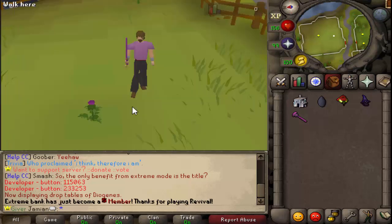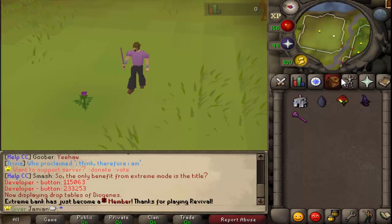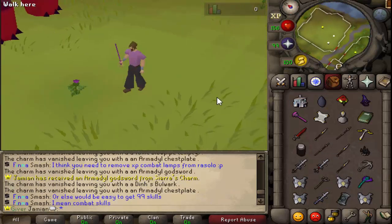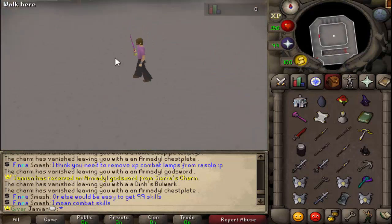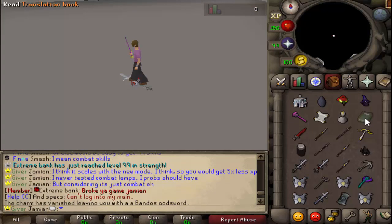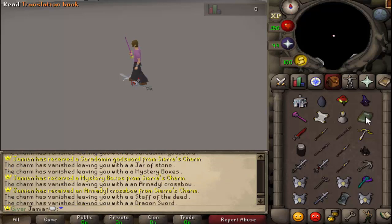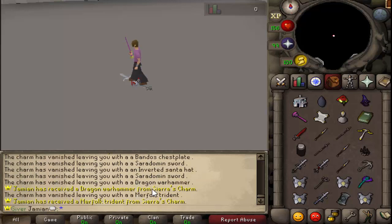Sierra's Charm is now a little cheaper - it is now 750 points. It also has a few new items. This is the item that simulates the new loots. I also said in the update post that I changed some of the yells - I did change some of the yells, but it's not where it needs to be.